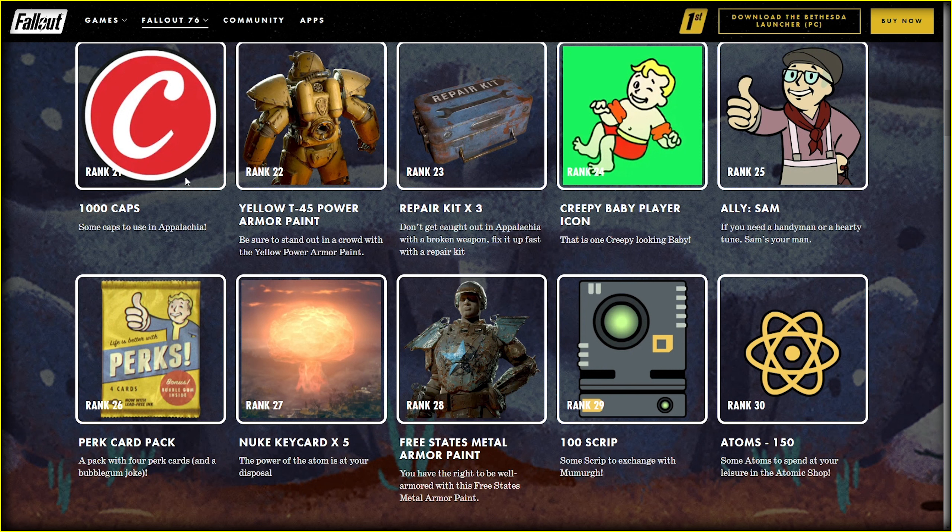As before we start with caps, then goes yellow paint for the T45 power armor. It's better to just have a bundle for all power armor versions. Offering a T45 paint is like offering a relic as a daily freebie — yes it's free, but no thank you, better nothing than this garbage. Repair kits are good, like everything else you can buy in the atomic shop for gold. Save up — unless trail fireworks are on sale. Next goes a creepy baby player icon — looks interesting and at the same time super creepy.